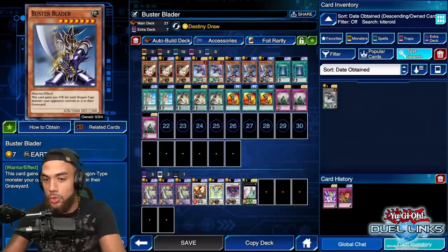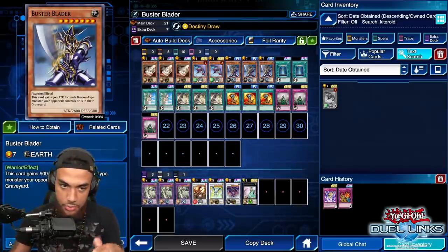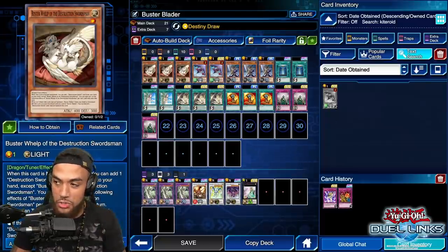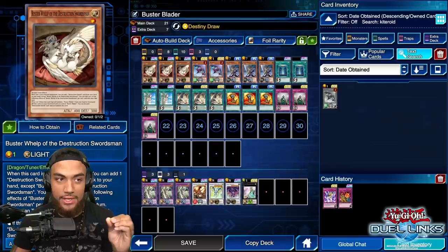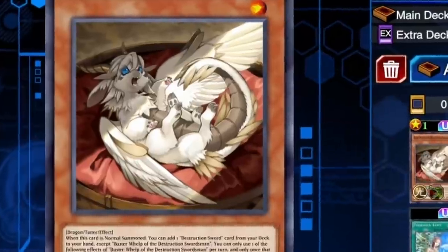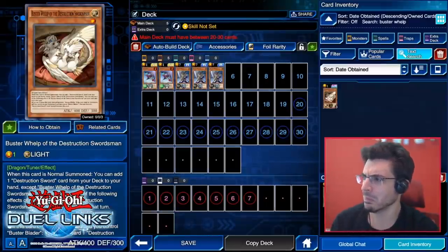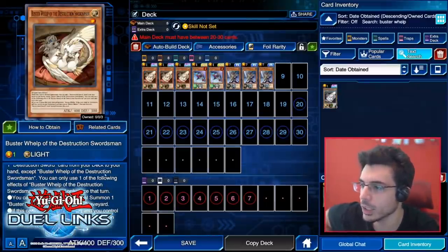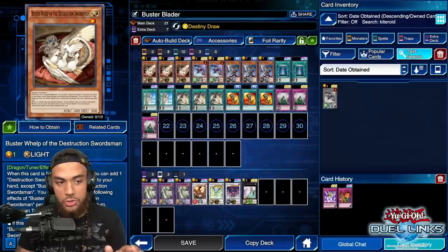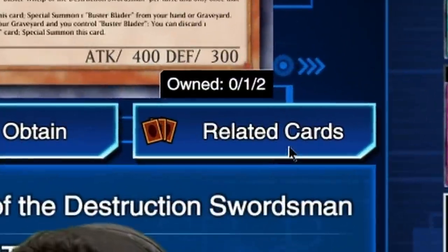One positive Kuriboh has over Kiteroid is that Kuriboh works for non-direct attacks — so if I have a monster with 200 attack that's about to get attacked, Kiteroid won't protect you from that. He only protects from direct attacks. But in this deck you will be dealing with some direct attacks, so that's why it's important. Next, look up 'Buster' space 'W-H-E-L-P' — Buster Whelp. Add three of these cute little dragons. It has a lot of utility.